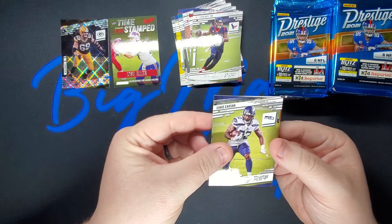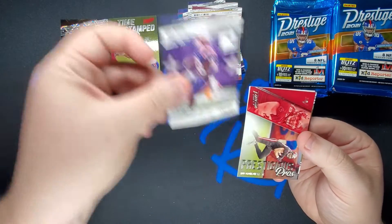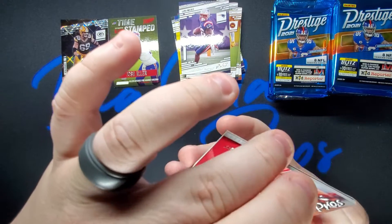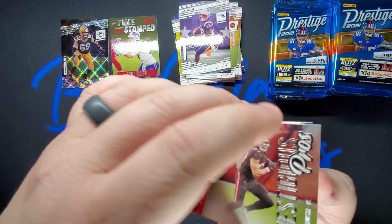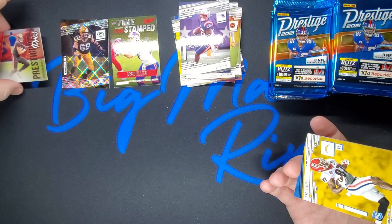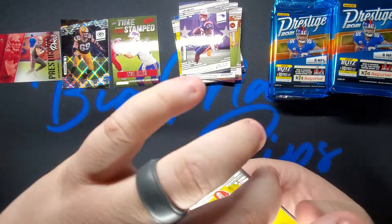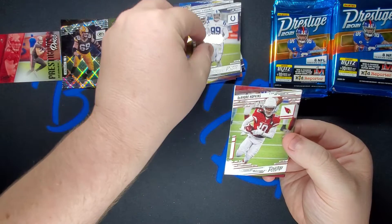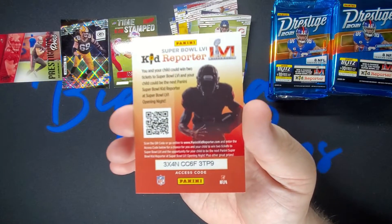Chris Garson, Montez Sweat, Sony Michel. Prestigious Pros — Rob Gronkowski, it's Gronk! Put that right there. We got Trey McKitty, DeForest Buckner, DeAndre Hopkins, Roquan Smith, and a kid reporter.